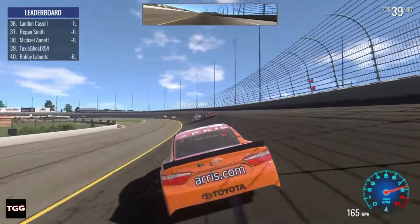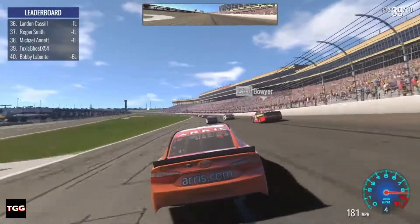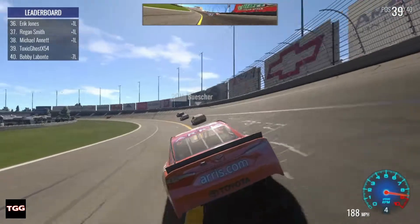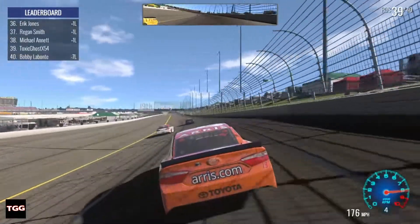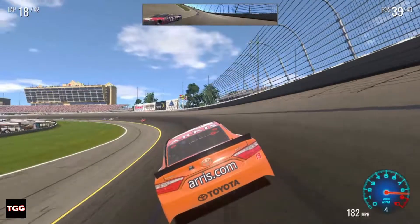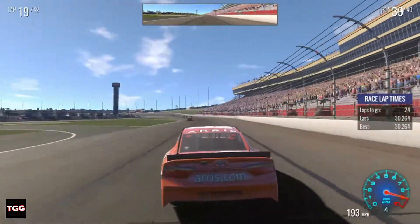That did not help our case. I think Bobby Labonte went to the garage — he's six laps down now. I haven't passed any single car six times, so the only logical explanation is that he's in the garage. I wonder if they'll come back out — do they come back out, or are they just done? Kurt Busch was in second when I wrecked, but he's now three laps down. 24 laps to go and we're still two laps down.